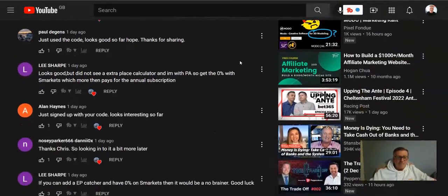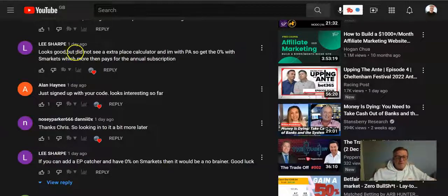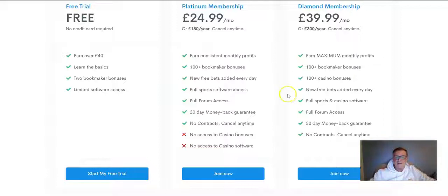Lee Sharp commented that it looks good but he didn't see an extra place calculator, and that being with Profit Accumulator he gets 0% on Smarkets, which more than pays for the annual subscription. So I'm not making this up — this is what other people are saying about Profit Ladder compared to Profit Accumulator. On the face of it, it looks good and price-wise it looks good. However, when you put everything into context, Profit Accumulator is much better value for money in the long run and will actually cost you less than paying the lower monthly or annual rate through Profit Ladder.